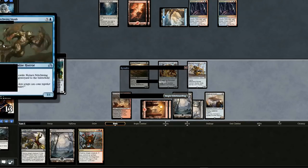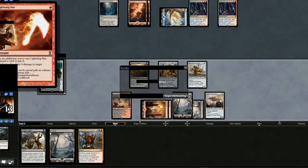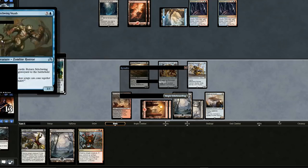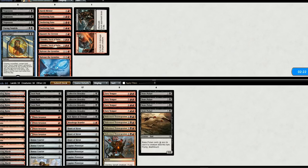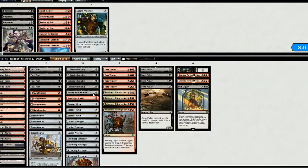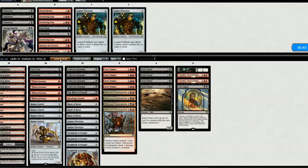Right after Amonkhet came out, this deck ended up winning, and it seemed like Blue-Red Emerge was going to be the next big deck, but it never really took off. It's definitely a deck to worry about though. For the sideboard, we'll bring in a card against their strategy, as well as 2 Chandras in case it goes late, and a Lost Legacy. We'll get rid of a couple Prototypes because with that card-drawing thing it'll be hard to play, as well as 2 Fatal Pushes. Let's go to game two.